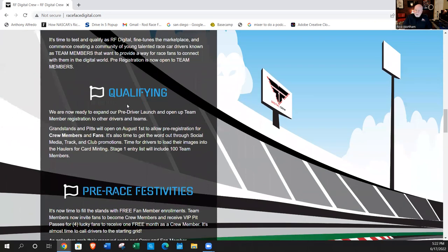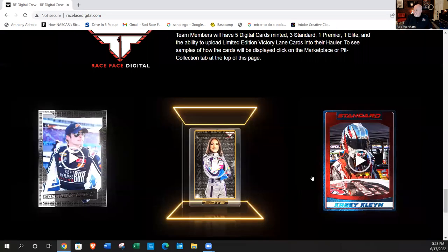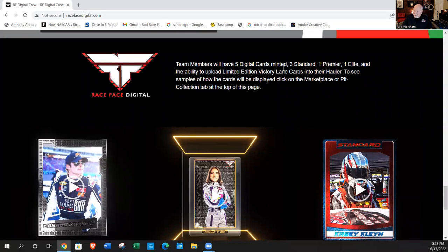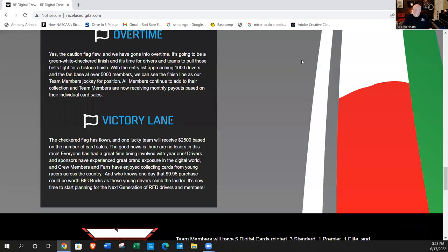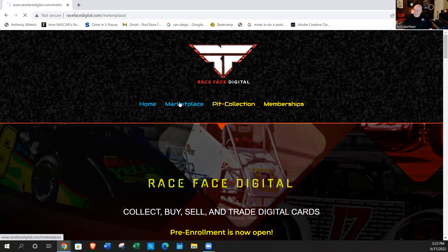There's a schedule of events that talks about how all of this is going to come together. Scrolling down to the bottom, there are three examples of some of the new cards. There will be five digital cards minted — three standard cards with a thousand of each, one premier card, and one elite card — plus the ability to upload limited edition victory lane cards into their hauler. Once they become a crew member, if they win a race, they can participate in victory lane cards.